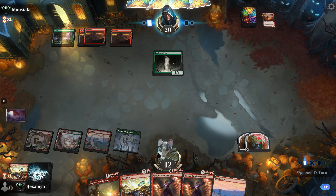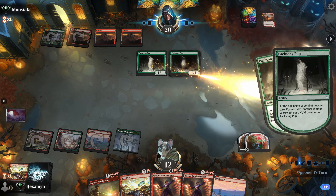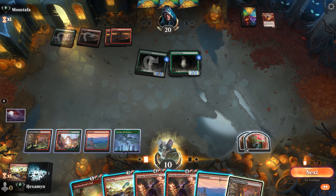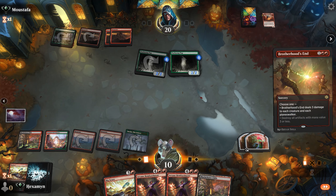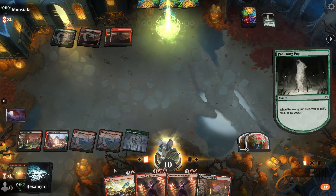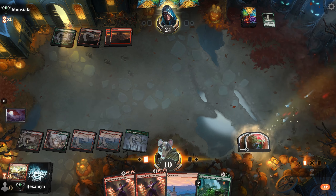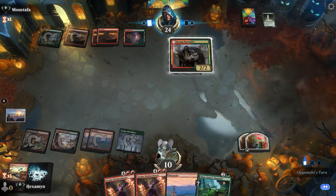Opponent is in green, which has effective ways to deal with enchantments. They play another Pup, so now both are 2/2s. Unfortunately I draw a tapped land. I think I'm going to Brotherhood's End here — I'd love to get the Bombardment down, but we're on 10 life and the opponent has creatures getting bigger. I know their deck has hasty creatures, so just to preserve life total, we'll cast Big Score to turn it to daytime, clear the board, and then set up for Bombardment next turn.